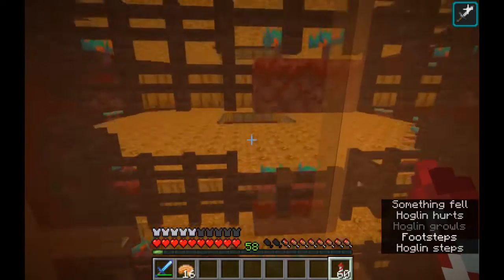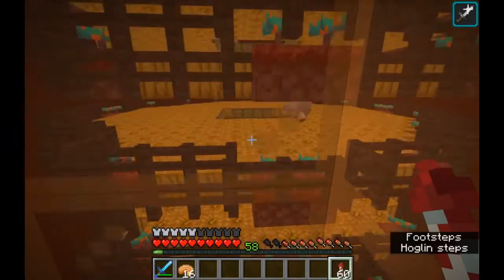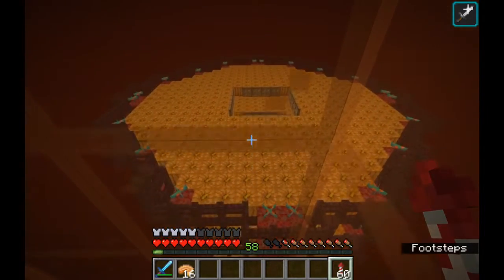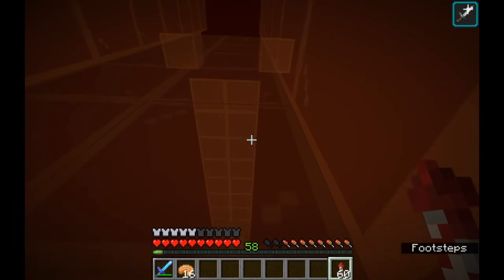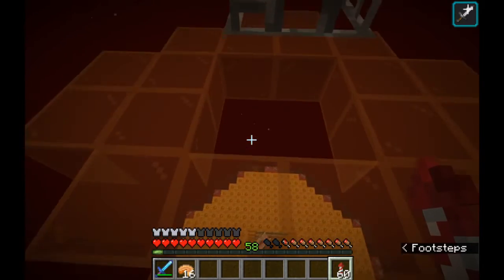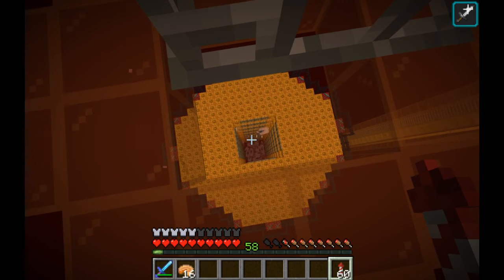What we have here is a whole bunch of lit jack-o'-lanterns. That means there is bright light everywhere, and hoglins can spawn in full light, but other mobs cannot, in the Crimson Forest biome. So I found a Crimson Forest biome, went above the nether roof, built this farm, and now you can just sort of park yourself here at the top of the farm and watch the hoglins all fall down to the bottom.